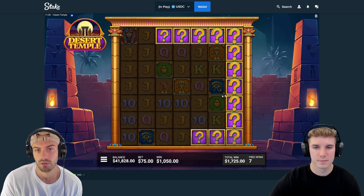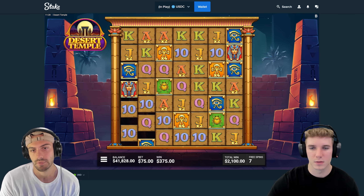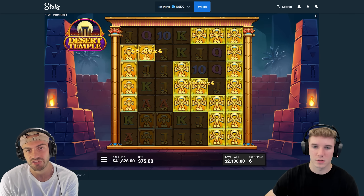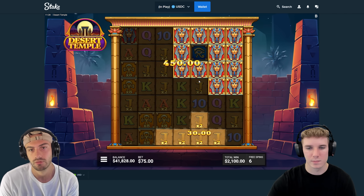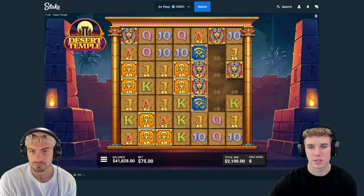Yeah, you're right. I know what you're saying. I think it'd be too overpowered if it was like that. Almost every symbol has a multi on it now besides kings and tens. That wasn't crazy. Queens don't have a multi yet either. Top symbol's got a multi now. Now these are 16.